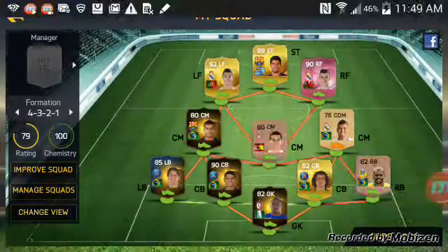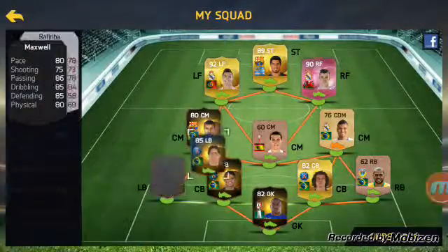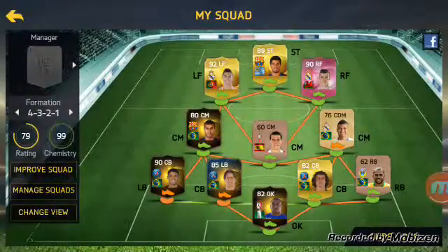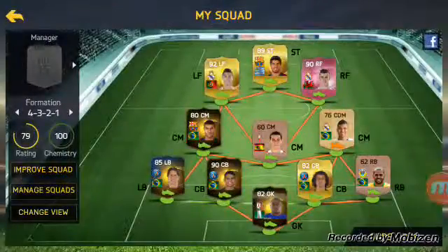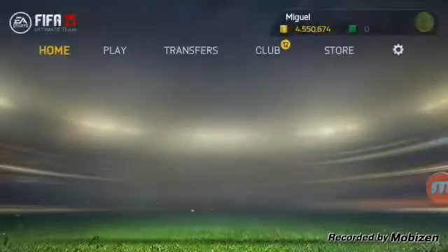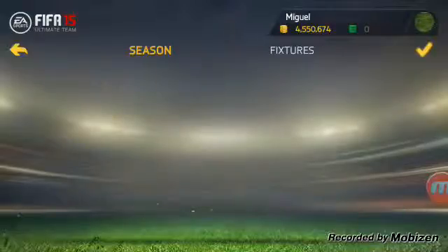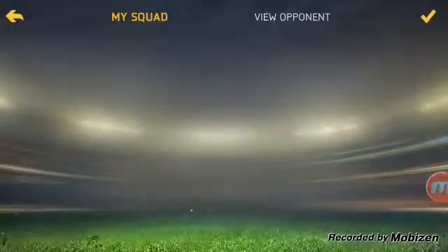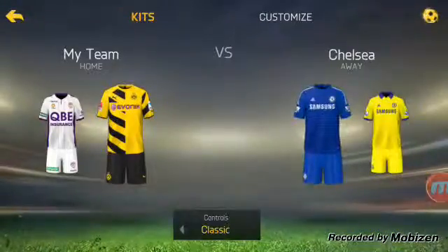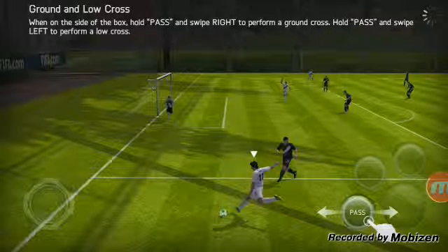All right guys, so this is gonna be the squad that I will be using. I do not want to lose Ronaldo - I really don't. How much did he cost me? 4.5 million. Why couldn't I just wager somebody else? I didn't notice this - why am I doing this? And we're against Chelsea on World Class, so this is not gonna turn out well.